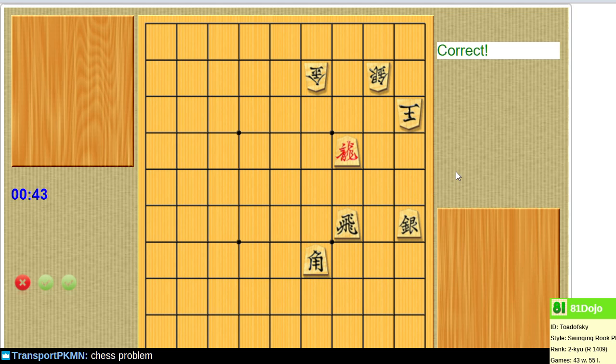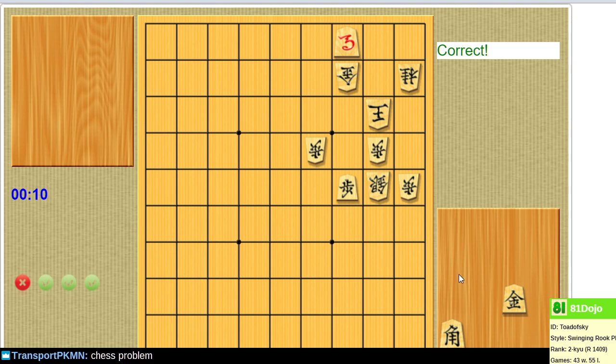Complete and total domination over Destiny. The only forceful check here is the sun 1-4. Got a third one! Okay, it's random guessing time.